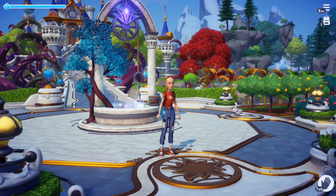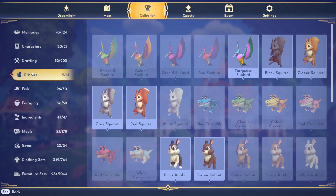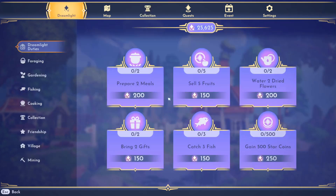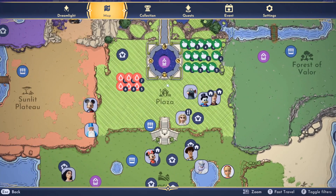We're going to kick things off by taking a look at all available companions by heading to the main menu, collection tab, and over on the left you'll see critters. Scrolling through this list you see so many adorable little sidekicks that can follow you around in the game. Each of these different companions are in a different section on the map, so we're going to start off by looking in the plaza.